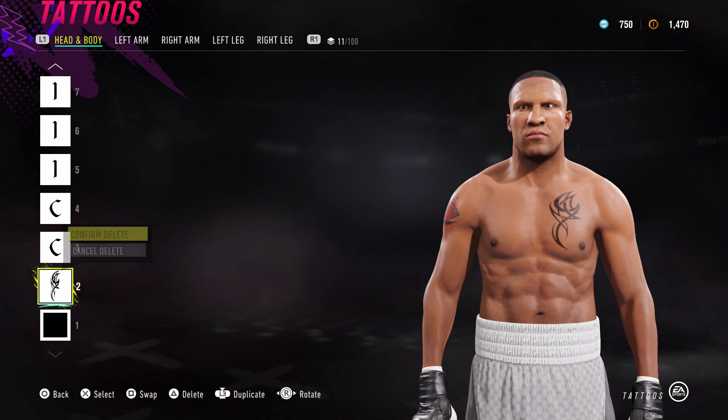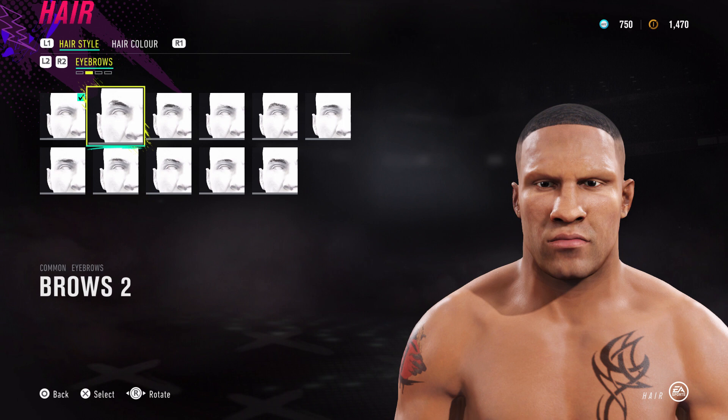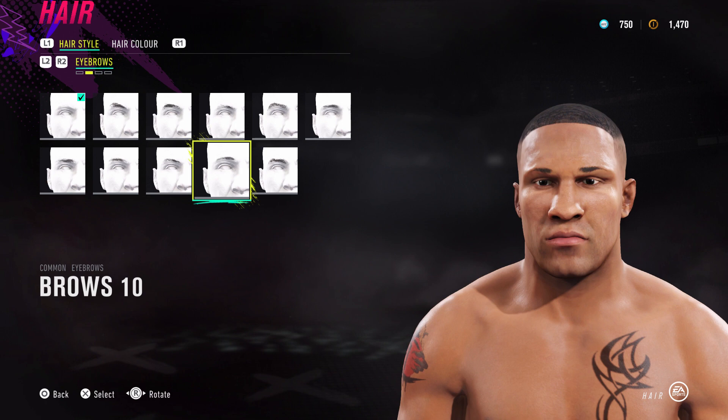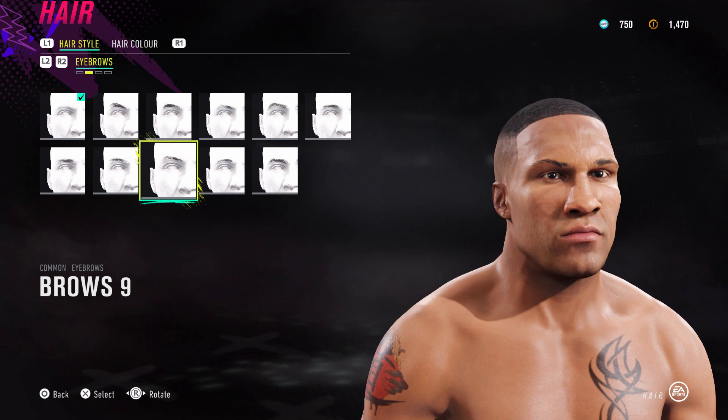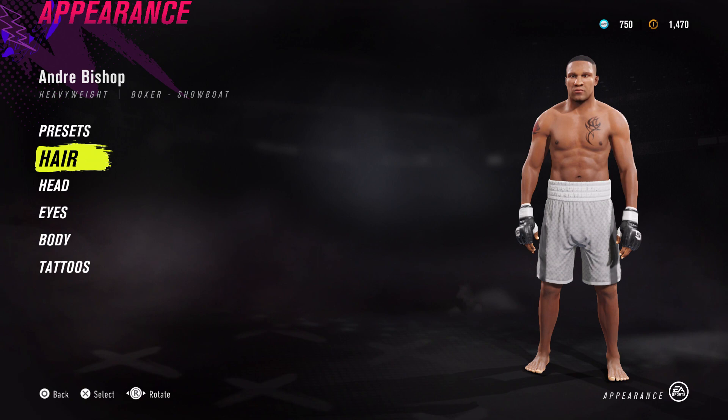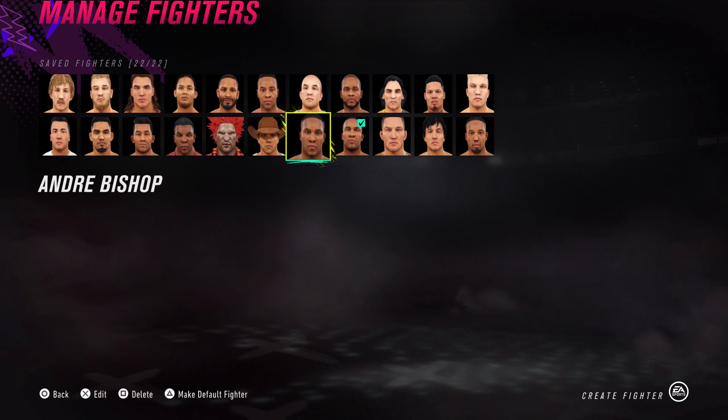All right, so if you didn't want to do the tattoo method, let's have a look at what options you have. Eyebrow 6 could work - yep. Eyebrow 10 I think might be too thin. Yeah, I think either eyebrow 6 or eyebrow 9 if you don't want to do the tattoo method. That looks all right - I won't say it looks as good the other way though.